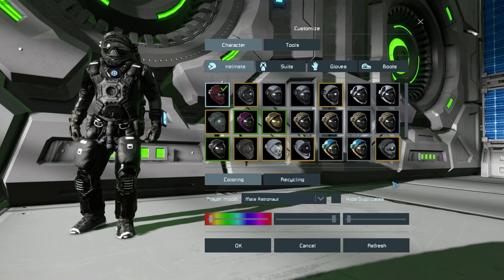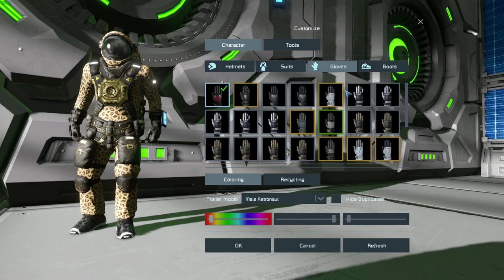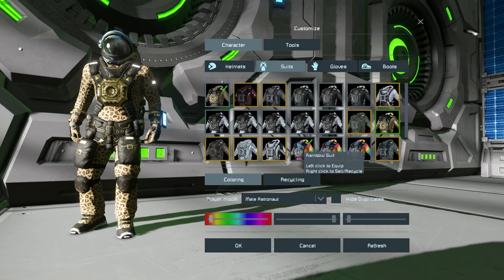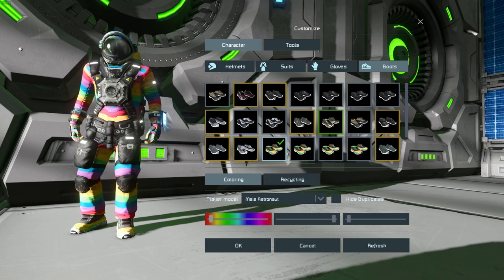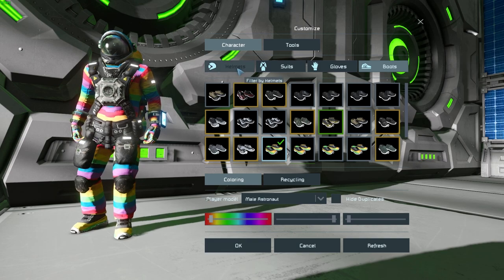Let's start with helmets. As you can see I've picked up quite a few helmets. If I wanted to, I could create a character purely in leopard print — I could do that — or just show my pride. Let's go for something colorful. There are options for all walks of life.